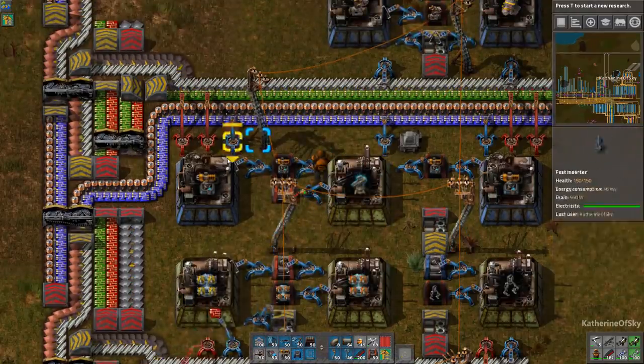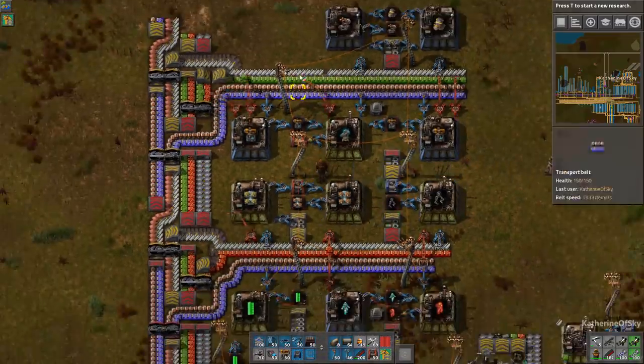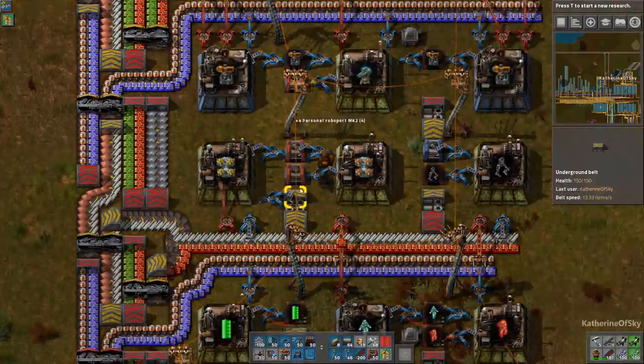Oh, we're missing an inserter here. Let's put that in - I don't know how that got missed. I'll check the blueprint on the Google Drive and make sure that's working, but I don't think we're going to need it much right now.